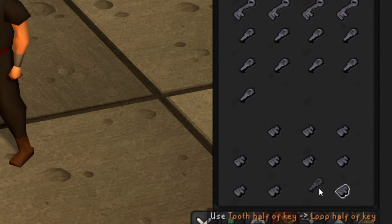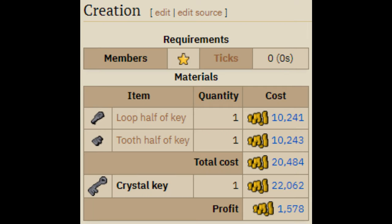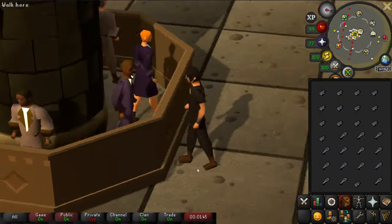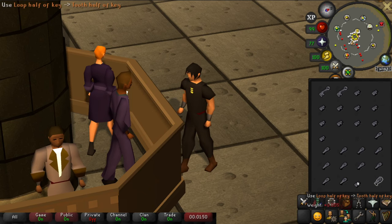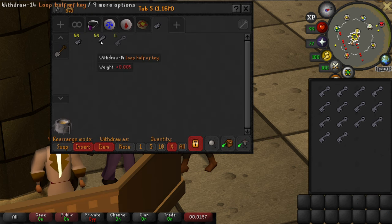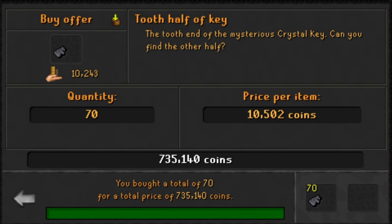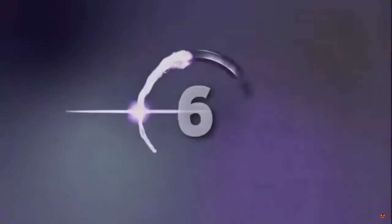Combining a tooth half of a key with a loop half of a key to make a Crystal Key has no requirements, and each one currently makes 1,500 GP profit. There's no delay at all when making them, so you can make them as quickly as you can click. To avoid burning out, put one of each in the bottom right of your inventory, click on one once, then from that point click on each one twice — halving the amount of mouse movements needed. I did 70 keys to test the method and that took me under a minute for a profit of just over 100,000 GP. Right now this can make you as much as 6 million GP per hour, but it's very difficult to sustain for a long time, and it takes quite a while for the key halves to buy on the GE.